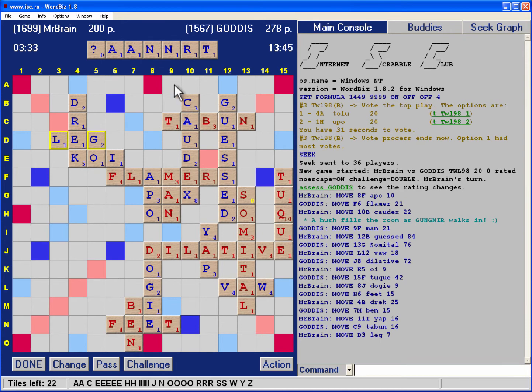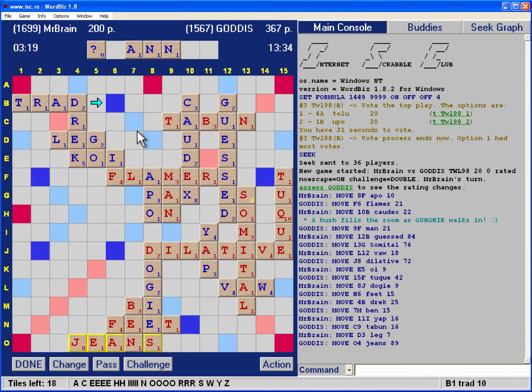Now I have duplicated N and duplicated A. And my opponent gets an 89-point play. That's pretty much going to do it in this game. My opponent was shooting for that spot as well — that's an excellent score. I never really had anything after my opponent played there.